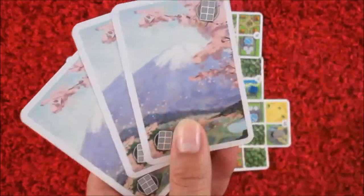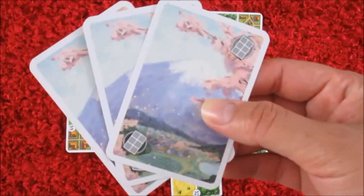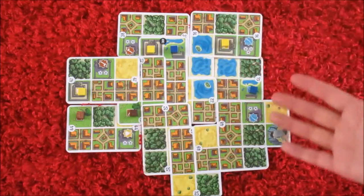When you're down to three cards, you're going to go ahead and pass your hand over to another player and they will pass you theirs. When you're done with all 12 cards, your map might look like this.